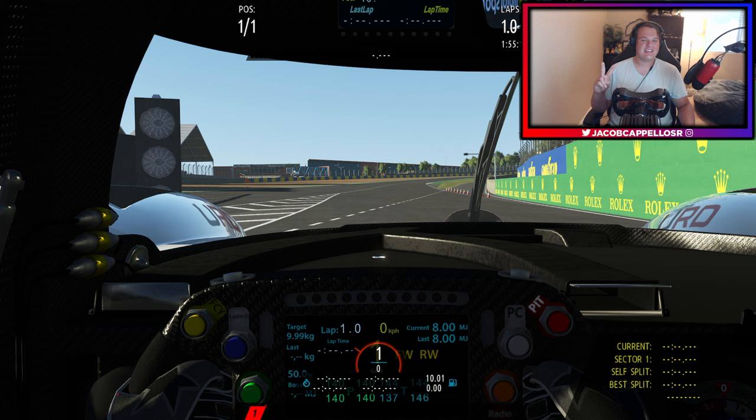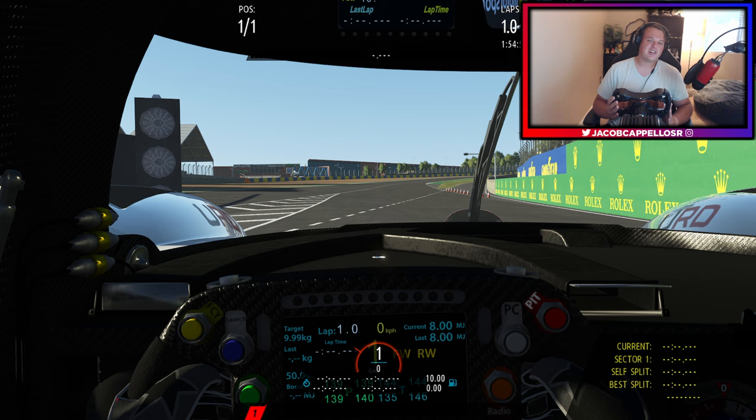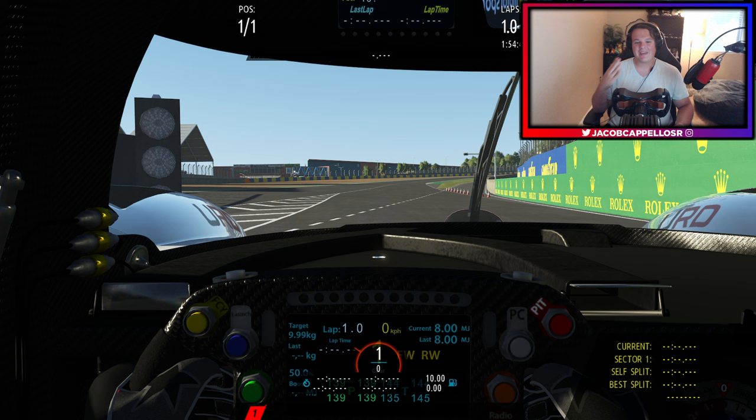Hey, what is going on guys? Today we're checking out the second Le Mans hypercar here in RFactor 2. This is the URD Mojota GRO10O, and if you don't speak non-licensed car, this is the Toyota GR010O — the 2021 hypercar WEC world champions, and probably will be again this year. The first ever Le Mans hypercar to be revealed to the world. Super, super cool car, and we have it here in RFactor 2.